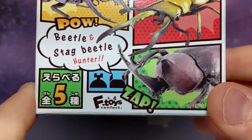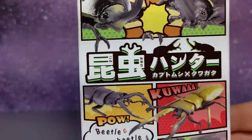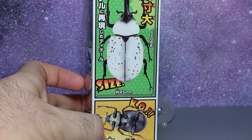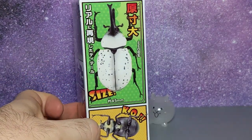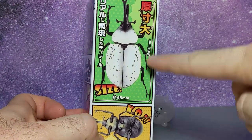You got the kaboom, the bang, kuwa pow — beetle, stag beetle, zap. F Toys — beetle and stag beetle hunter! I don't know if they're model kits, I think they're just regular candy toy figures. I like this top one a lot — this is the one I'd probably want.